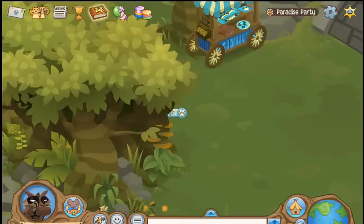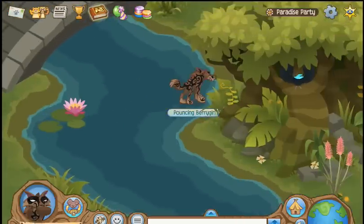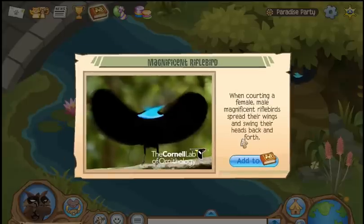What else do we need? I believe we need the Magnificent Riker Bird — and we found him! Hot luck! Look at that blue head! They swish it side to side really fast — they're really, really fast!